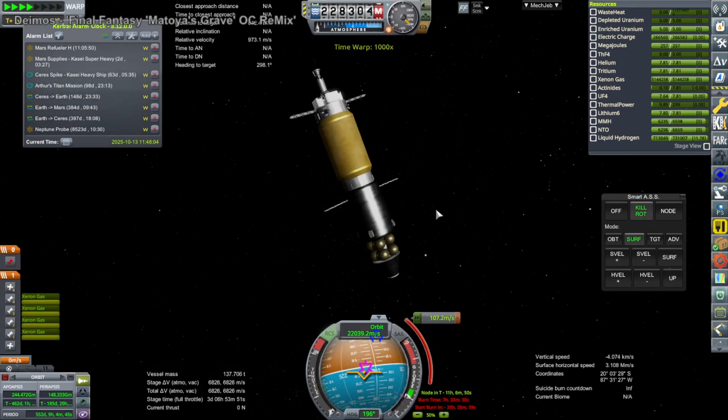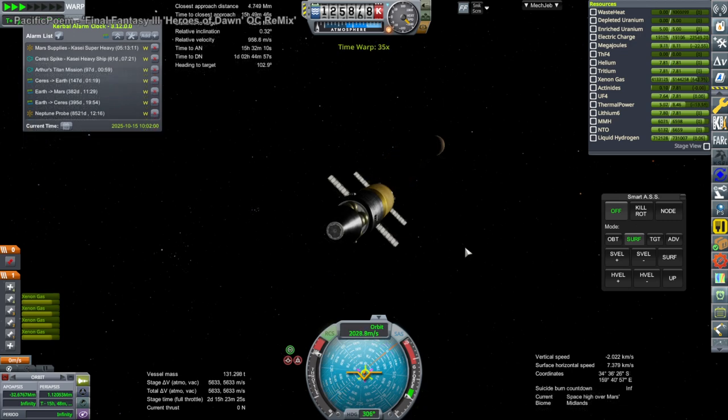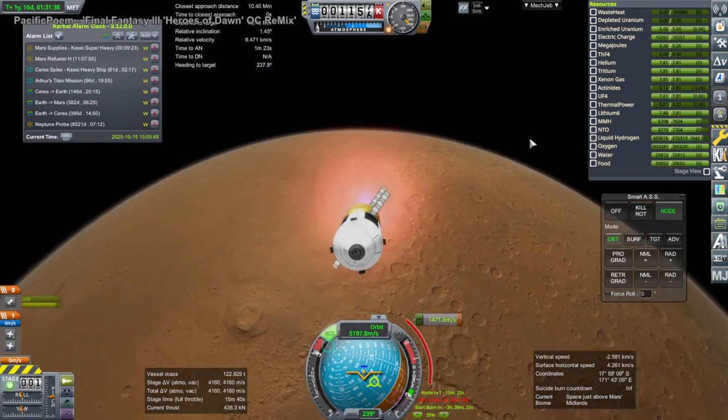First we have to get these two missions in order. This is the propellant supply mission — you can tell by the little spherical tanks at the top — and it's got a nuclear engine plus ion engines, so this is going to take a long time to do its capture burn. The other one is mainly a nuclear engine, so that one is a little bit easier to deal with. Here it's doing its ion engine burn on the way into Mars, and then we switch to the food, water, and oxygen supply mission so it can do its capture burn with the nuclear engine.